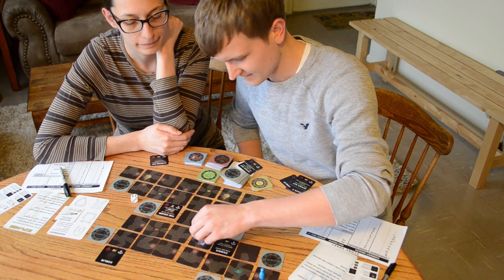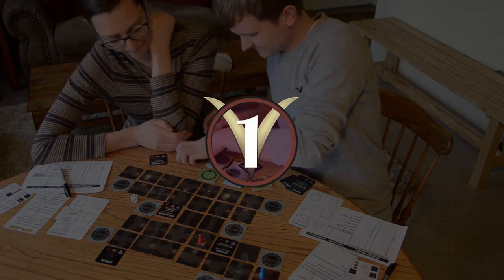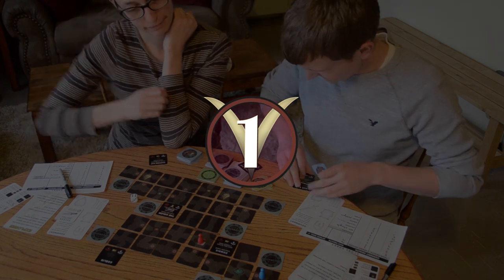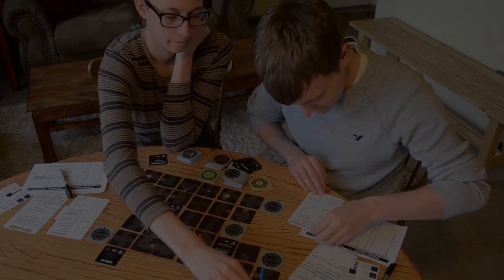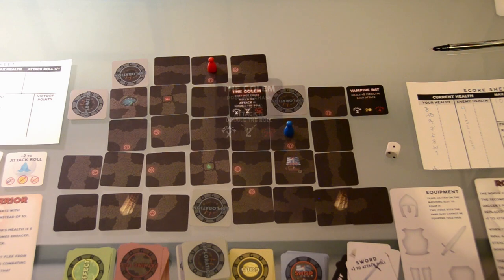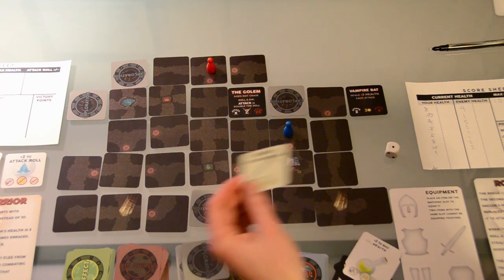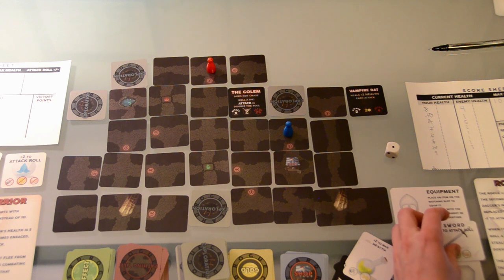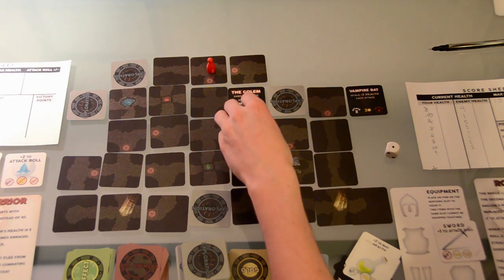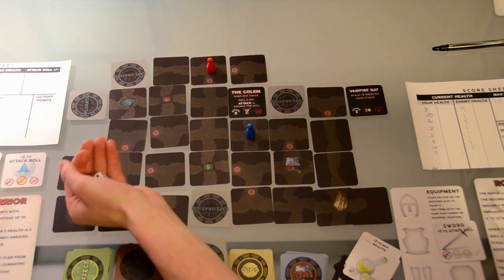The game continues as the players try to increase in power. The goal of the game is to gain victory points. Victory points are awarded by completing challenging goals. The main goal is to slay the big boss, the golem. For the sake of time, we will skip to this battle. The players have earlier revealed the golem and have decided to work together to slay it. Before entering combat, one player equips a sword that he purchased from the shop by placing the card on the appropriate slot on the equipment card. The players are ready for battle, and they each move into combat on their turns.